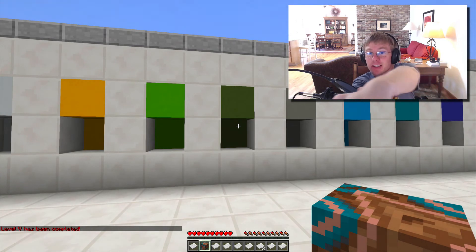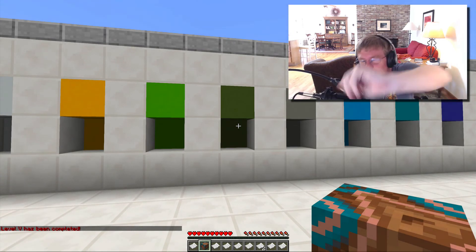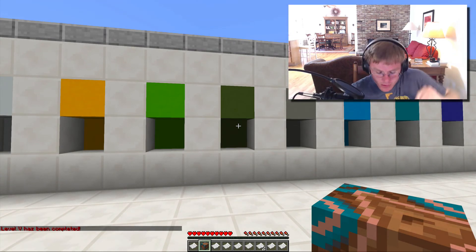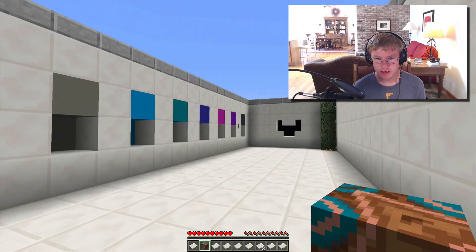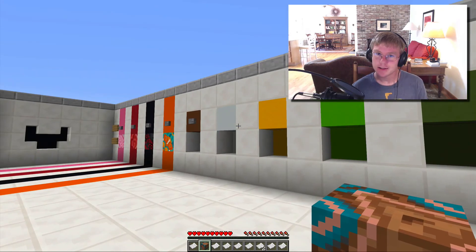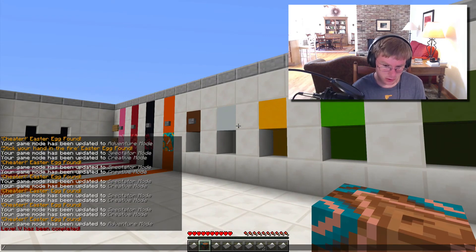And that is gonna have to do it for this episode — hope you guys did enjoy. Stay here for the next A Lot of Terracotta — Terracotta Diversity, basically Terra-terversity. A lot of levels, holy cow. See you in the next episode, peace out.